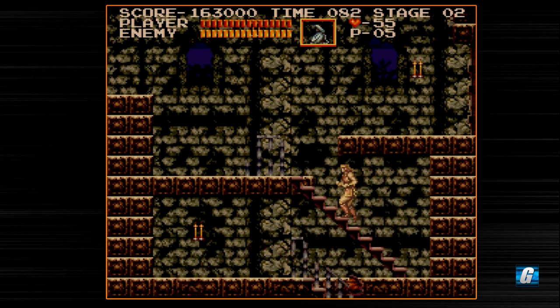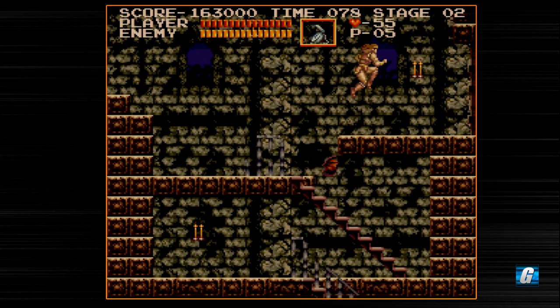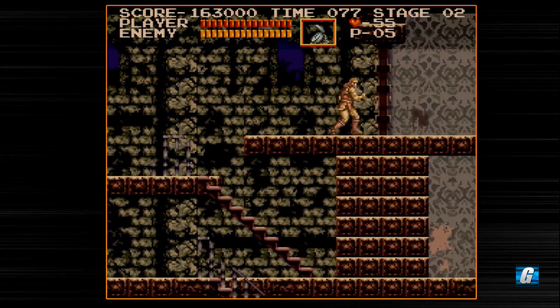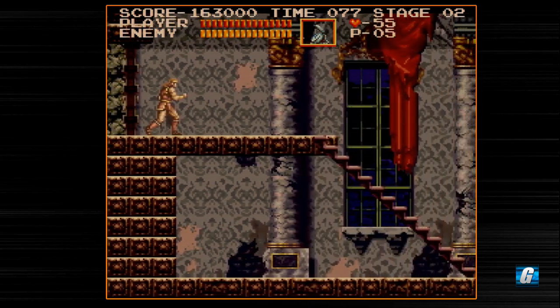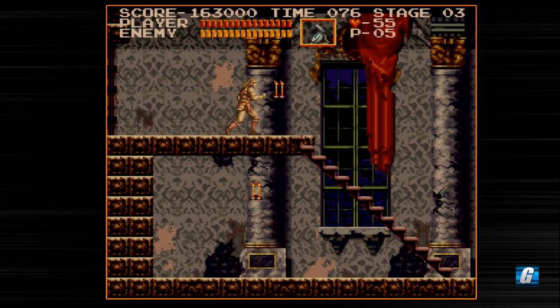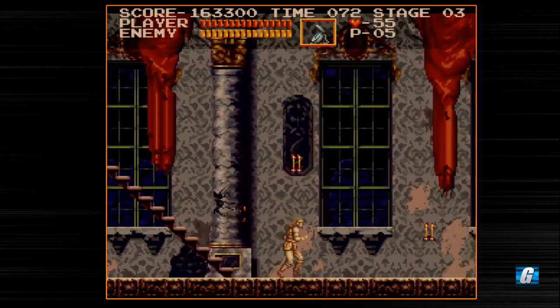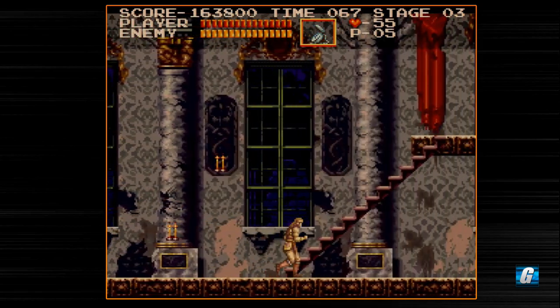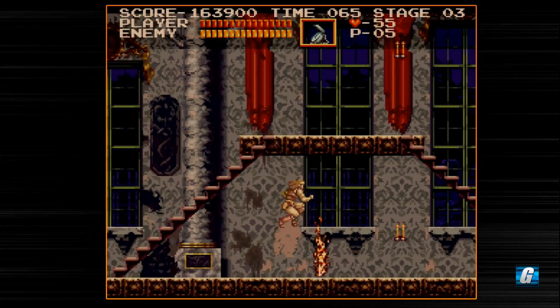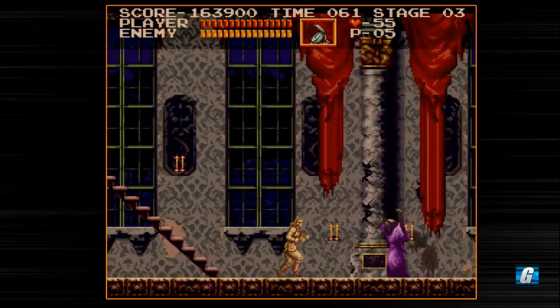There's also a little secret up here — you can walk all the way back if you want to, which is interesting. The candles will actually reappear if you go off screen. Say you go down a stairwell onto a new screen and you go back — the candles will reappear. So if there's a special item you want, it's actually not over — it'll actually reappear when the candles reappear as well.